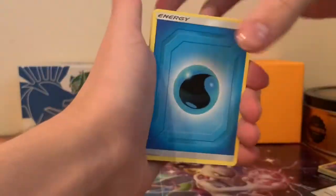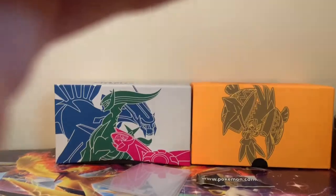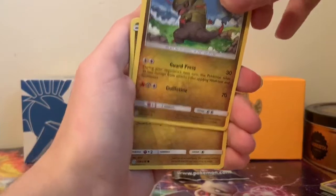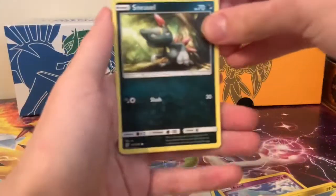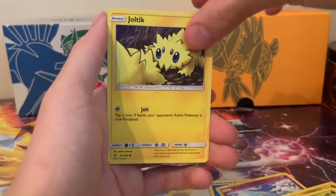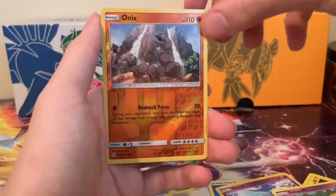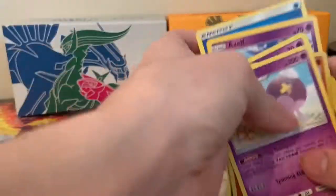I'm going to guess electric — oh, water again. Water energy. Camera acting up. Blues Tactics. Sneasel. I'll show you guys the camera setup after this — it's so bad. Hopefully I'll be able to get a tripod soon. Drapion with a reverse holo on it. And the final card is Drifblim. So nothing in the Unified Minds packs.